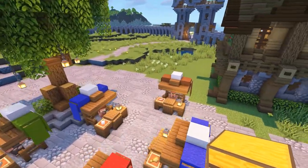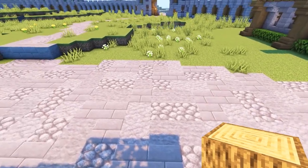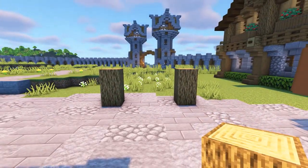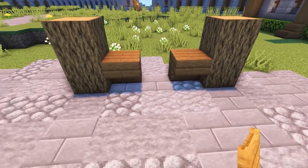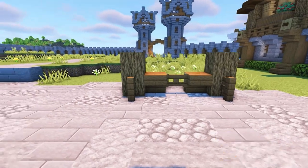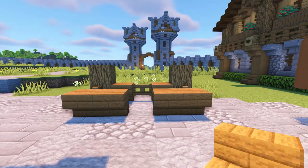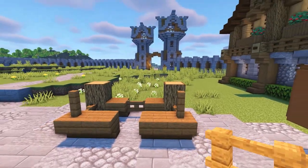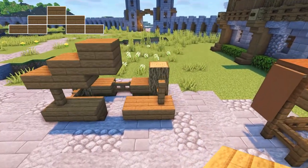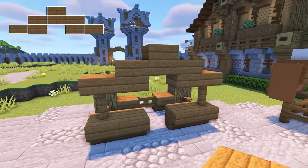Now it's time to build the larger market stalls which will be within the middle district boundary closer to the upper district. To do this, place two oak logs on each side with a three block gap in between them. In the gap, add an upside down spruce stair on each side with a spruce fence gate in the middle. Then add a spruce fence in front of the logs. At the front, add two upside down spruce stairs on each side with a gap in the middle. On top of the stairs on each side, add a spruce fence, then using spruce slabs create a small arch on top of these fences. Repeat this arch again at the back, directly on top of the oak logs.